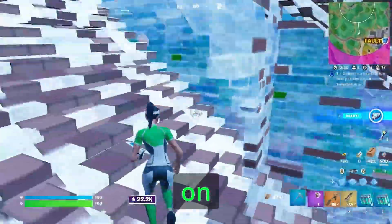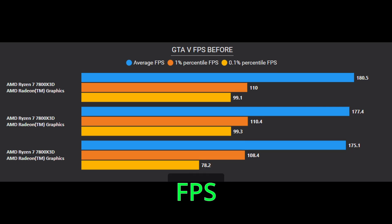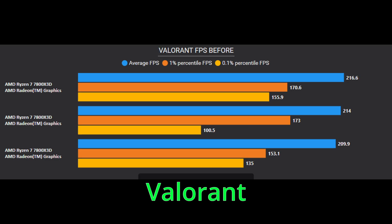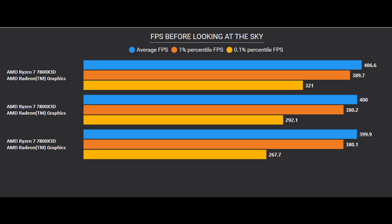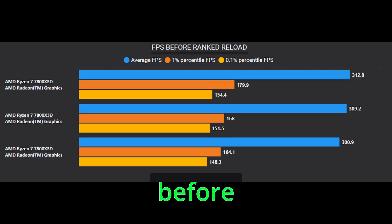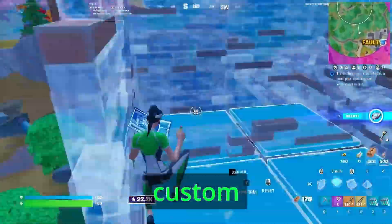Now let's see the FPS on different games. Here is the FPS before on CS2, here is the FPS before on GTA 5, here is the FPS before on Valorant, here is the FPS before on Fortnite looking at the sky, here is the FPS before on Ranked Battle Royale, here is the FPS before on Ranked Reload, and here is the FPS before on Free Build.